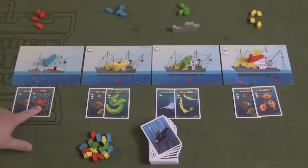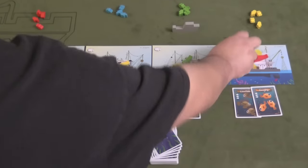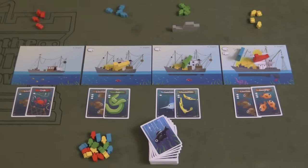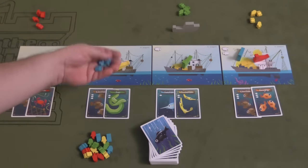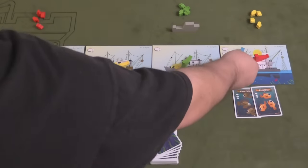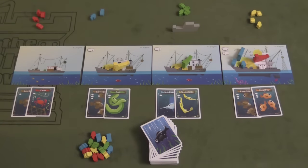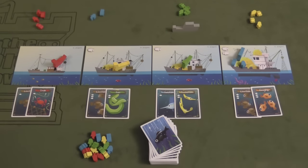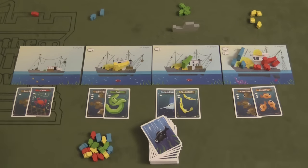Now blue has a dilemma. They could go to an uncontested boat but would get a crab card, which means minus points at the end of the game. Instead, blue decides to challenge red for the lionfish and the roughy, adding two fish tokens to their seagull to outbid red. Red can then choose to leave or add three fish tokens to kick blue off the boat.